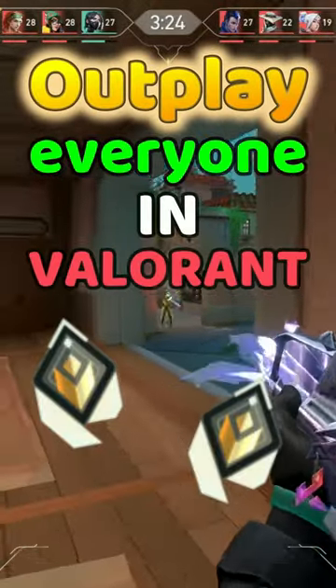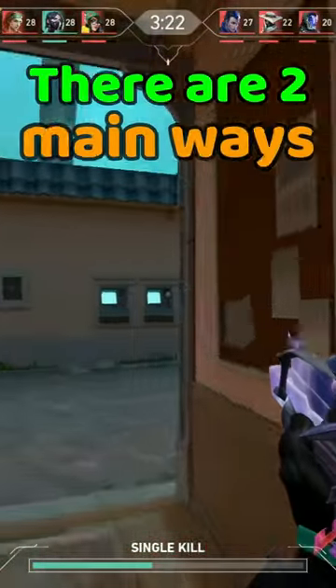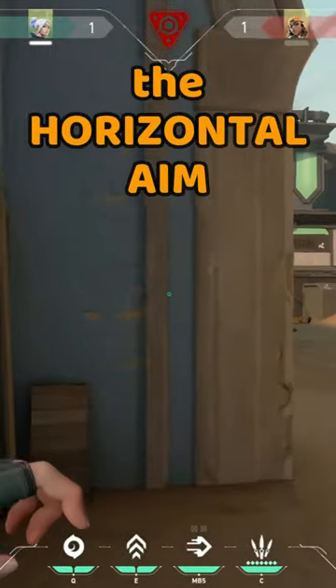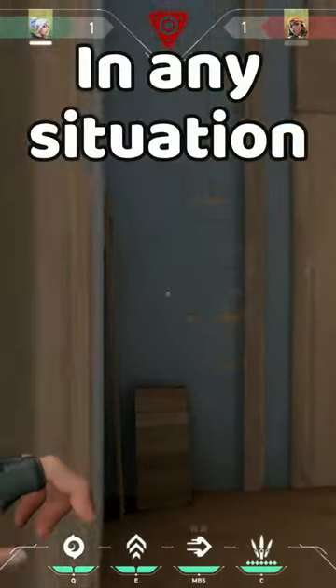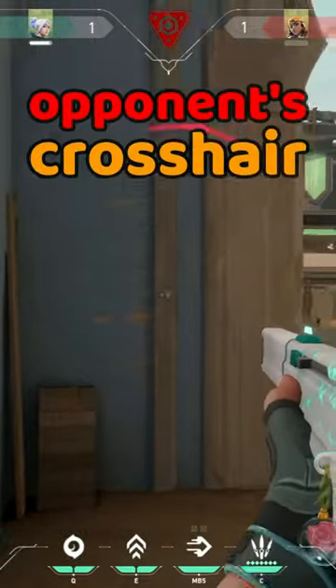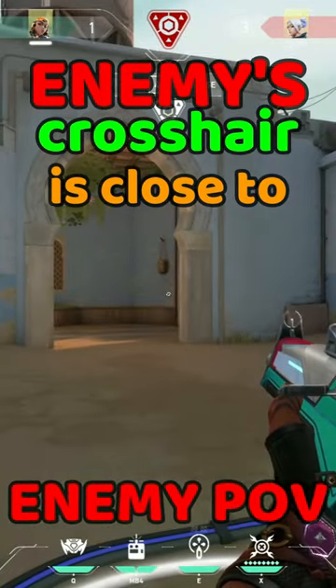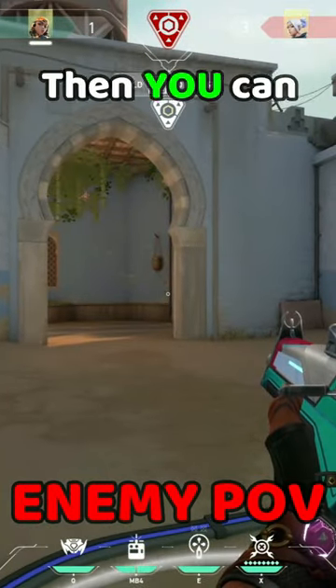How to outplay anyone in Valorant. There are two main ways to disturb the enemy's aim. Starting with messing up the horizontal aim of your opponent: in any situation, you can bring the opponent's crosshair closer to the wall by jiggling or jump peeking. Once the enemy's crosshair is very close to the wall, pre-aiming you, then you can pop and swing.